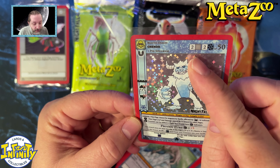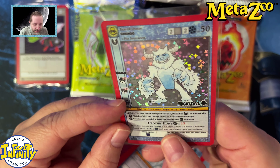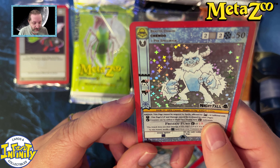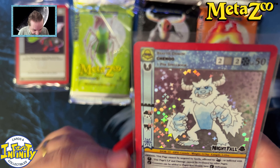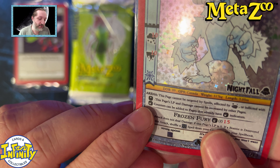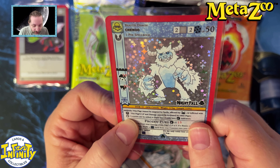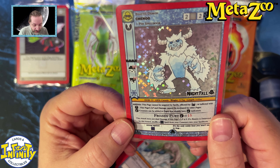So this is the Immortal card — two colorless, two ice. It gets a bonus if it's snowing and if the arena is, I think, mountain. This page cannot be targeted by spells, affected by scare, or inflicted with fear. This page's LP and damage cannot be increased by other pages. I found the printing of some symbols on cards really hard to read — it could be fire, it could be ice, I have no clue. Snow counters can be added to pages that already have snow indicators, which is really good because otherwise if you have a frozen indicator you can't add more.